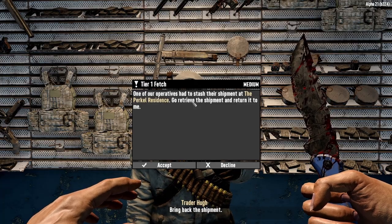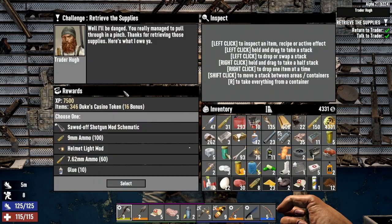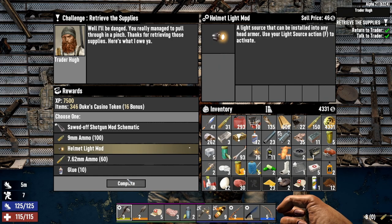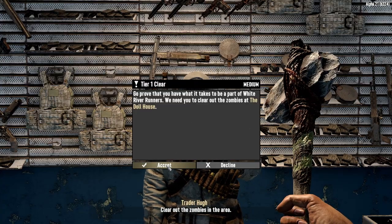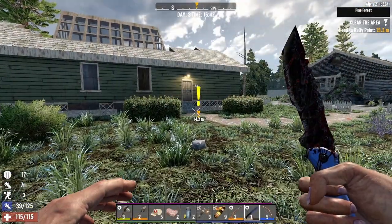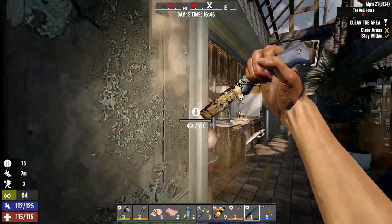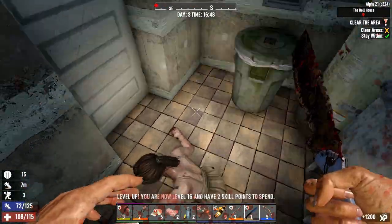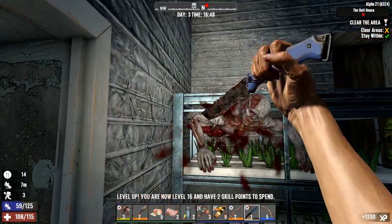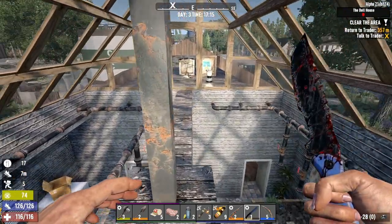More jobs, please. Alright, I'm back. I probably should get that so I can see better. Let's drop that and get that. I'm going to do more jobs. A dollhouse. Oh look, it's the house I was going to hit anyway. Anybody home? Crazy lunatic. Alright, let's get the loot, head back to the trader. More shotgun shells - will this game not understand? I don't want to use the shotgun.